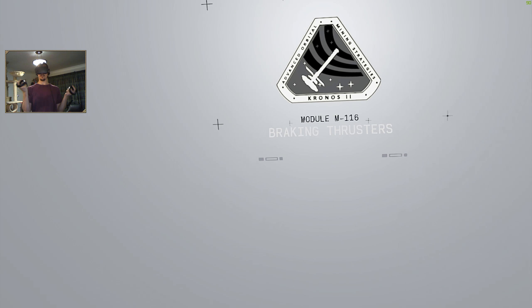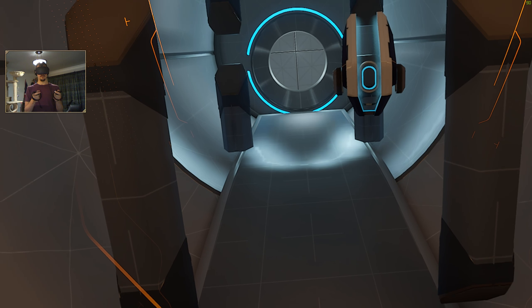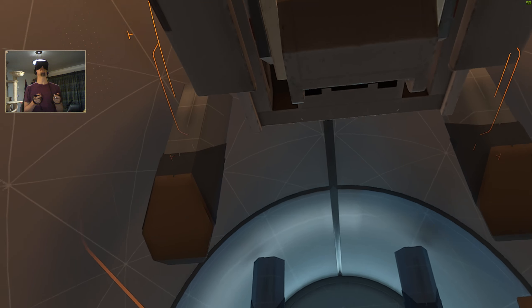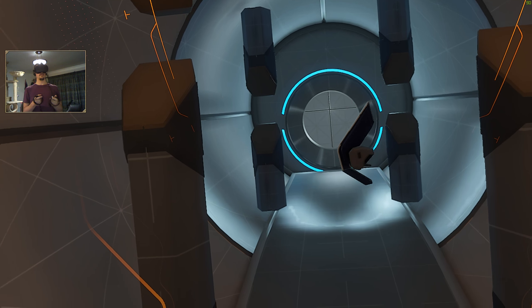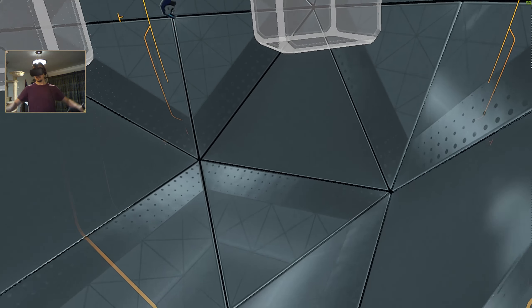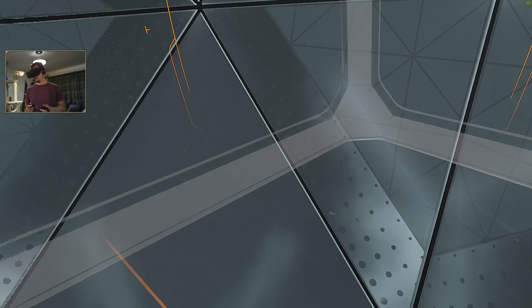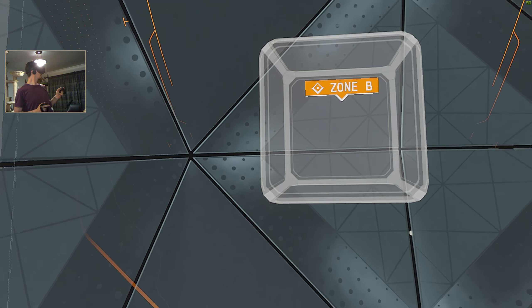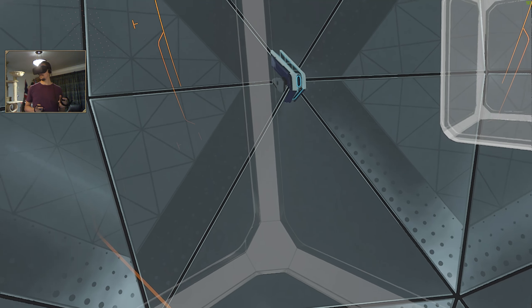Braking thrusters are the same but on the other side and they slow us down. This module will calibrate your braking thrusters, which allow you to stop in place without grabbing any surface. Please exit the activation pod and proceed to the room ahead. Stop and use your braking thrusters to come to a full stop — success! Now use your braking thrusters to stop inside target zone B. We're good at this!